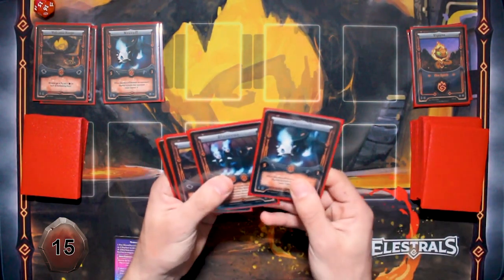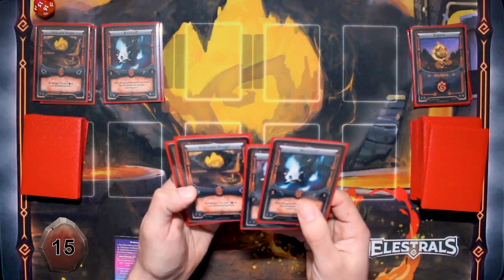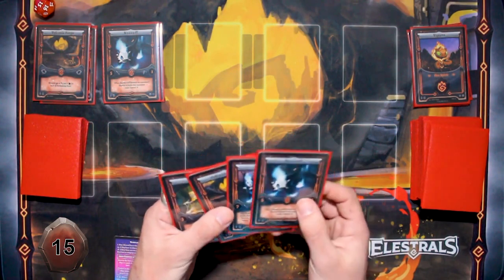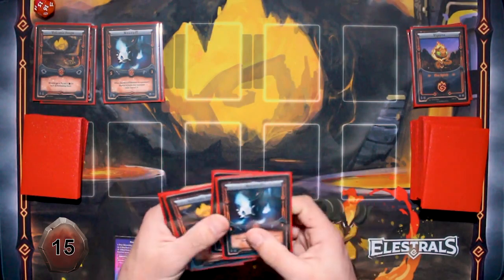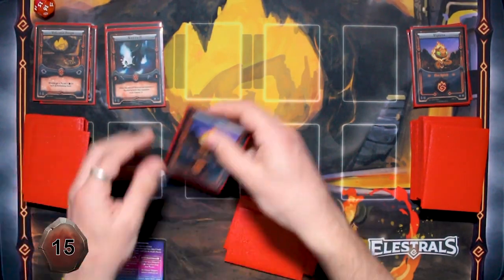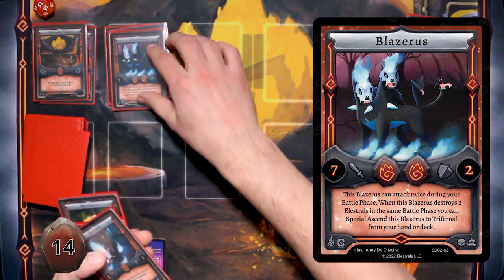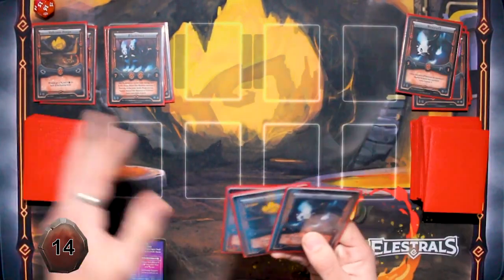I draw a card. This is tricky. I'm going to ascend my Necroft — I'll put a Fire Spirit on him, put the Necroft away and ascend it into Blazerus. I'm not going to attack you though, I will just end my turn there.